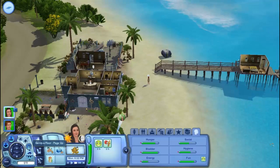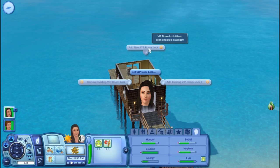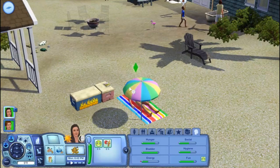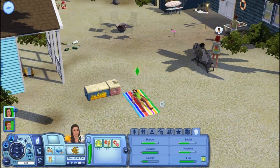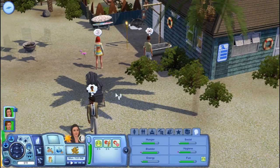Let's go back over here. It doesn't look like anyone's in here, but we can set VIP room lock — we have to wait till someone's checked in. I'm just learning how to do this. Hopefully I'm showing you guys how to do it. Let's put away the umbrella, get that tan on, girl.